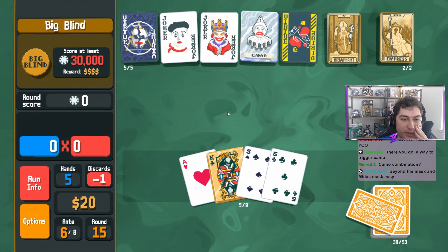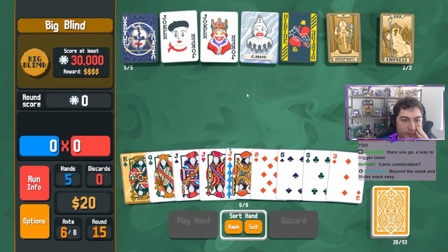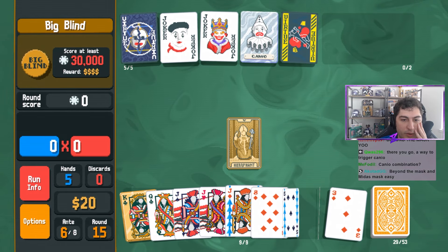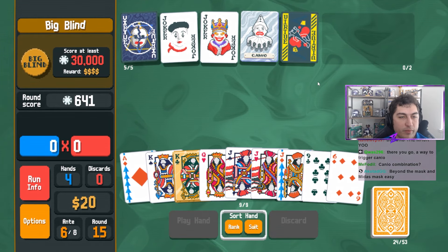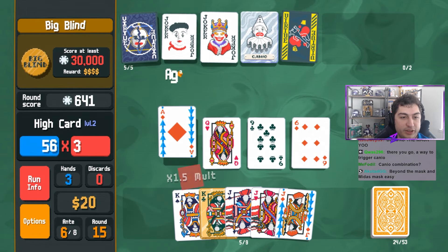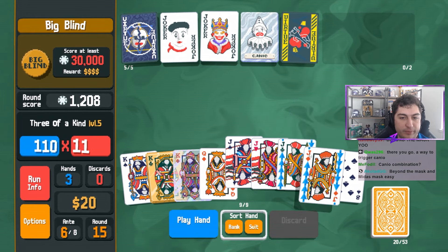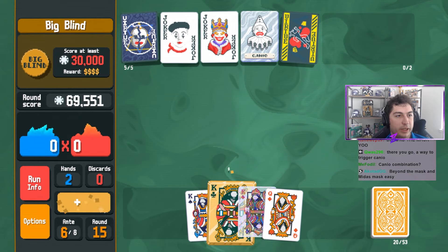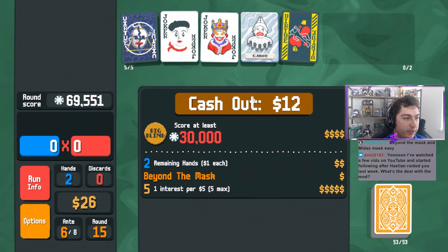We don't want to get rid of the kings, to be honest. We're going to play this and hopefully draw some of the kings out. We have to be careful with Stinky not to discard a king that's gold because it's destroyed - which can be fine. Here we go - 69,000! First of all nice, second of all we're in a good spot. Peanut - I've watched a few videos on YouTube, started following after Halion raided you. Thank you Peanut.